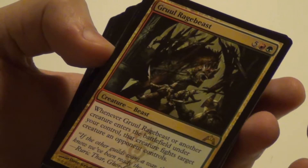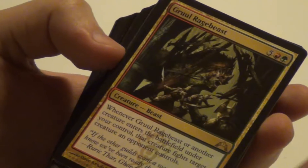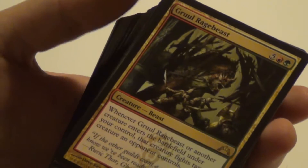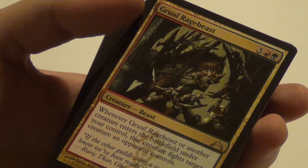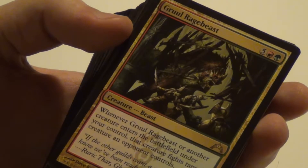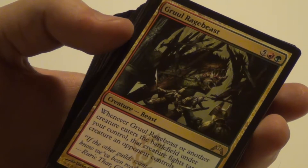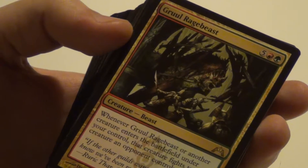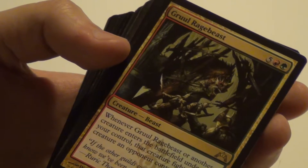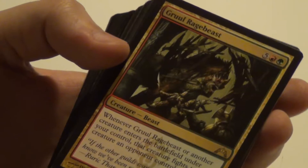Then we happen to get 3 Gruul Ragebeast, which makes creatures fight another creature in your opponent's control when you play them. So hopefully you have strong creatures in your deck and play this one — that's mainly why you'd keep it. However, it's very late game, so I'm not sure if you'd see that much action with it anyway. But if you fouled it out early somehow, it could be really annoying.